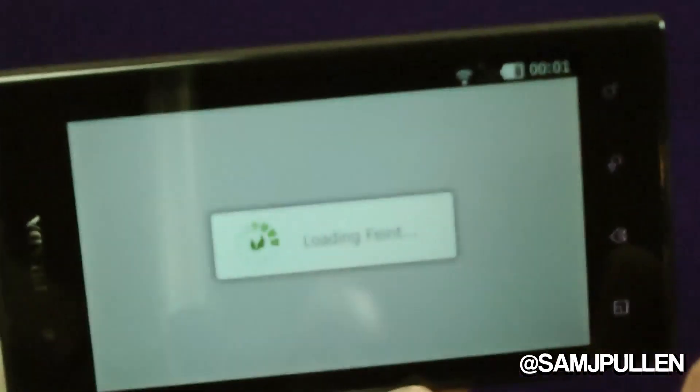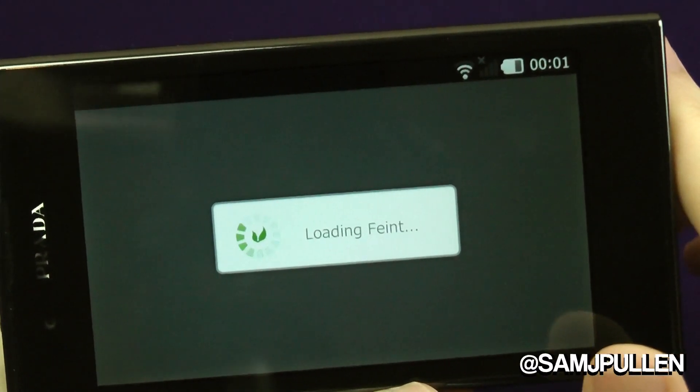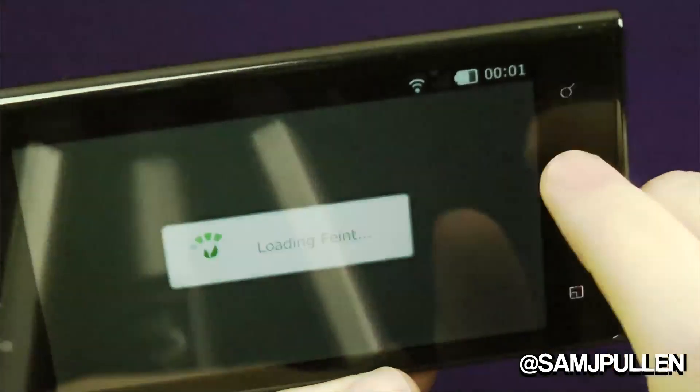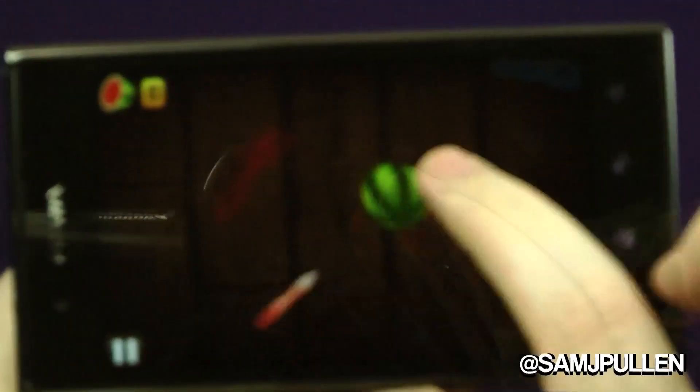We've got Fruit Ninja. I hate it when it tries to load the intro — I wish you could just disable it completely, take it off your phone. There we go. We'll just do classic mode for now.